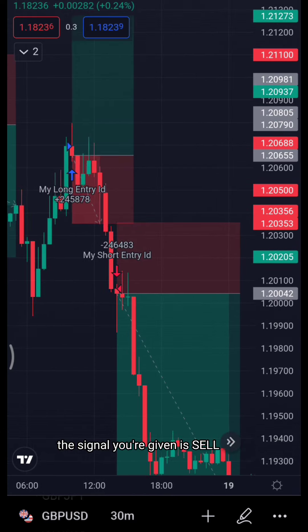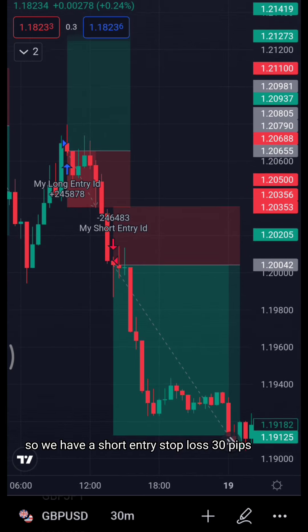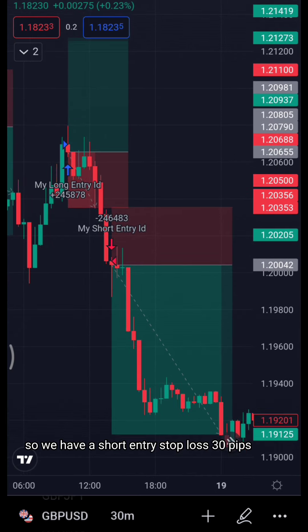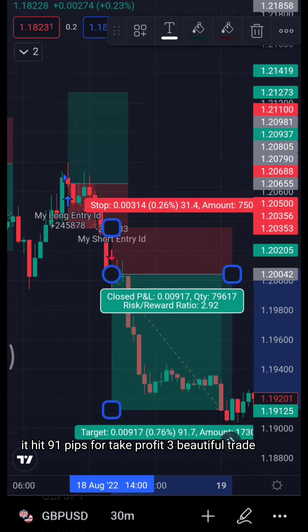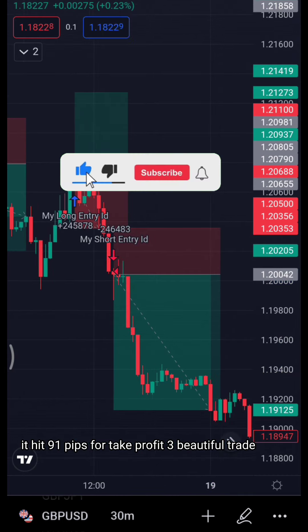Immediately after we stopped out, the signal given is a sell. We take a short entry with a 30-pip stop loss, and it hit 91 pips for take profit three. A beautiful trade.